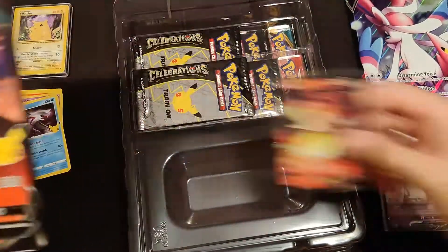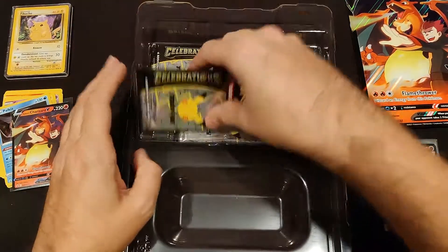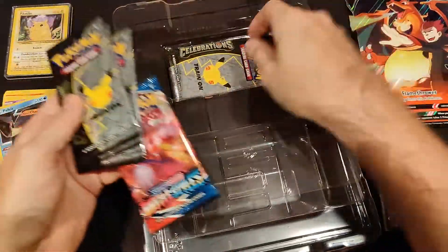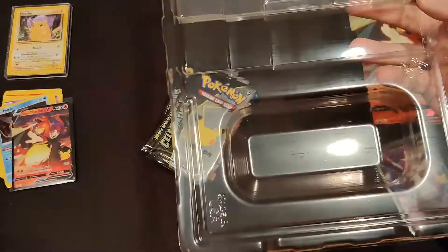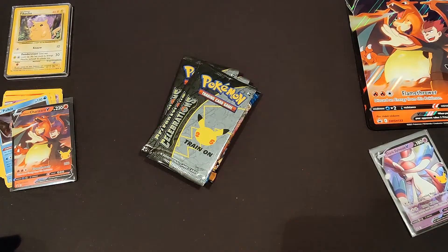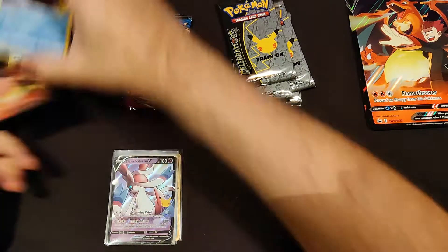I'm going to put it on top there for a bit. This is the giant one, the jumbo size. We're going to put that on top of the Dark Sylveon for now, and then grab our packs. They should be the same — a Battle Styles, a Darkness Ablaze, and four Celebrations packs. And they are. I saved a code card for once. This plastic can now go as well. Set that on the ground. These are the packs.